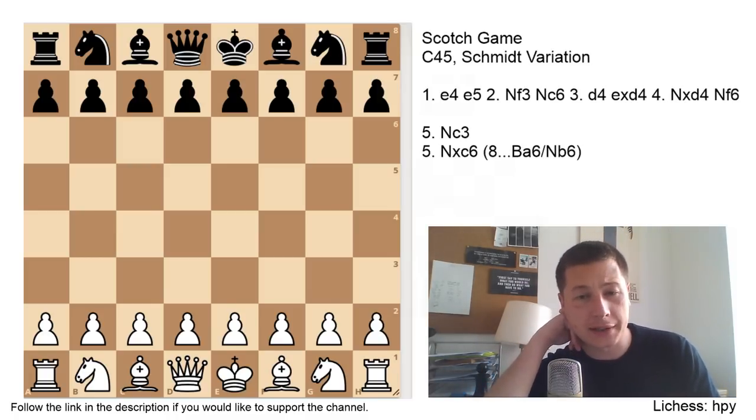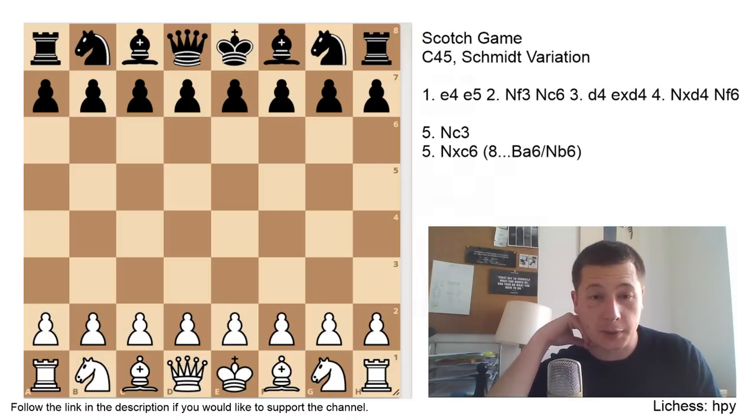It was played in game 14 when they drew, which is the first time Kasparov played the Scotch in the World Championship. And it was also played in game 16, where Garry Kasparov managed to win. We are going to look at that game at the end of the video.